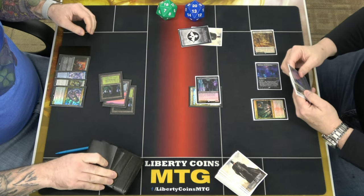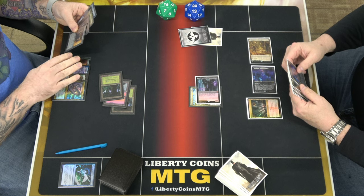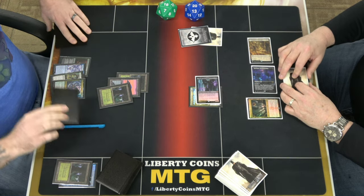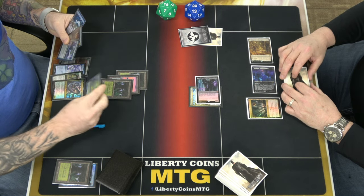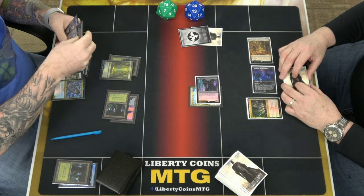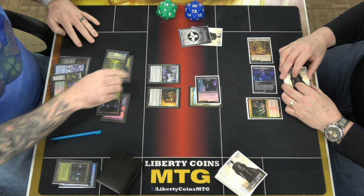That's crazy. I know. I didn't know I was going to do that. Plank. Discard basic forced. Okie dokie. Take a turn. And then let's play a prosperous innkeeper. Make a treasure. Yes. Sack the treasure to play a topiary stunker.